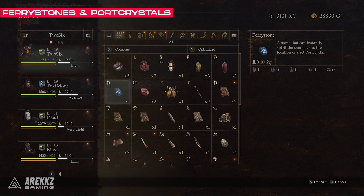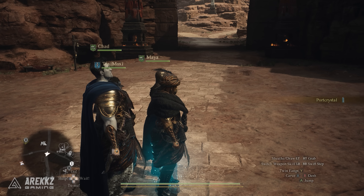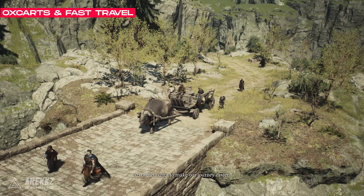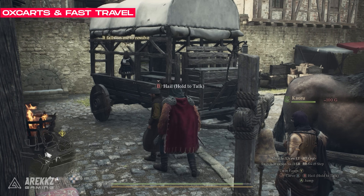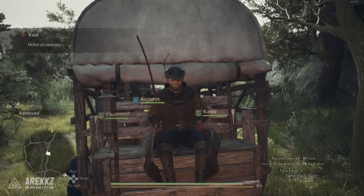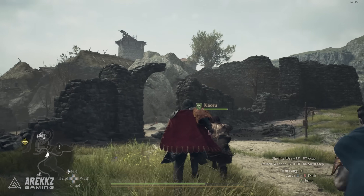Later on in the game you'll start to get ferry stones and you'll unlock port crystals — these are a way to instantly fast travel. Vermund has a permanent port crystal, but later on you get portable ones that you can place and pick up yourself, allowing you to set fast travel locations wherever you want. You need to use ferry stones to teleport to these spots and these are consumable, so don't expect to do this every single time. The ox carts however are the game's more accessible fast travel system. At major cities and towns, you can wait at an ox cart point, pay the driver and then sit down on the cart to be travelled to set locations. Instead of waiting, press Triangle or Y and this lets you go to sleep and then wake up at the destination. Much like camping, you can be attacked along the way and you will then need to help defend the cart — once this is done, jump back into the cart and rest to finish the journey. Don't worry too much about being attacked, it's usually a small group of enemies or a single monster and it's significantly faster than just walking.